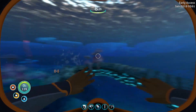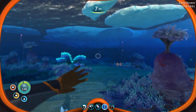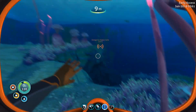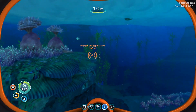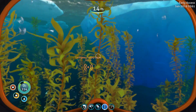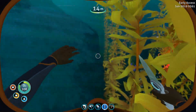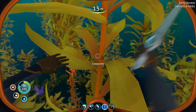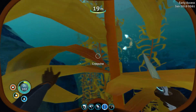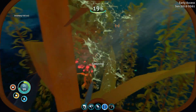Before we go down to the Twisty Bridges, which our sister has reported as being about 200 meters down — down which direction I'm not really sure, but hey, it's an adventure — I did want to go ahead and grab a pathfinder tool, I think it's called. All right, I'm gonna need some creepvine for that, so let's go ahead and snag a bit of it.